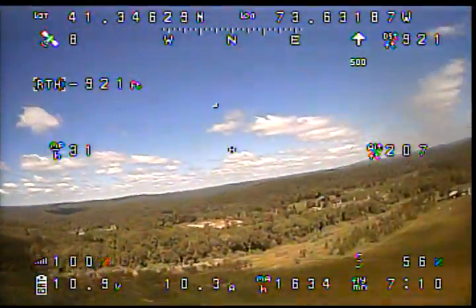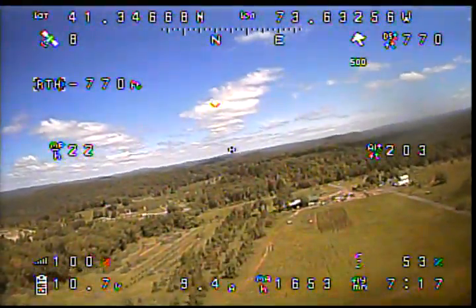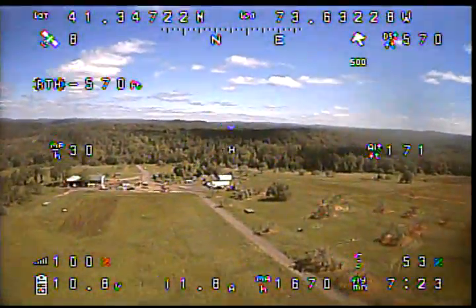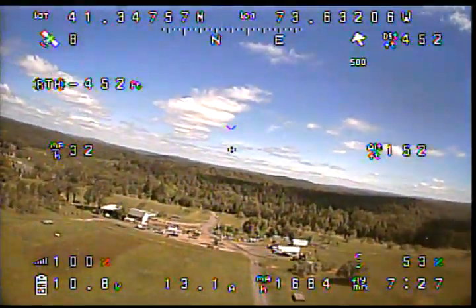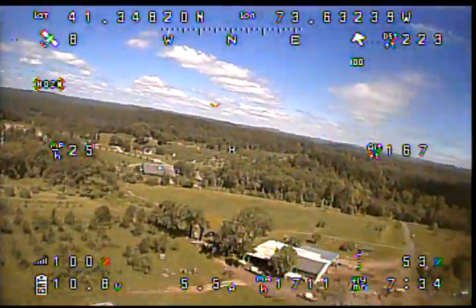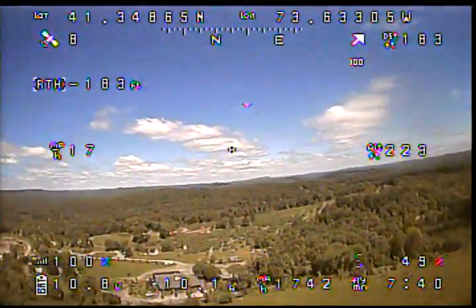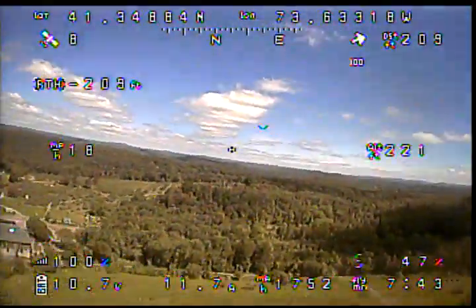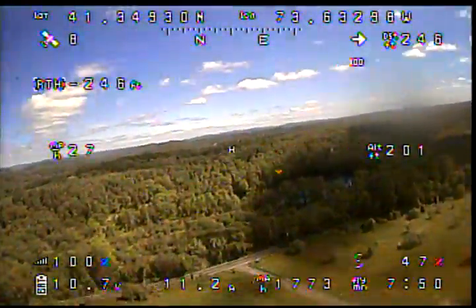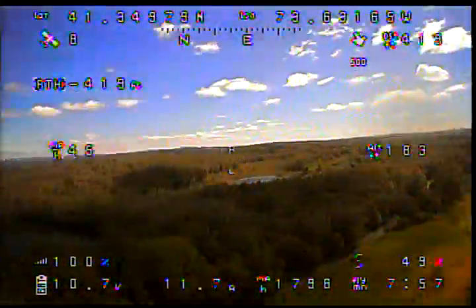All right, returning to home again. You see the return to home indicator in the upper left? Just below the GPS, it says RTH - that's my flight mode. So if you keep your eye there, when I switch modes - like here I switch to ACRO, and now back to RTH. And that's your distance to home? Yes. I like the way it's totally controlling the throttle. It's just at 47% throttle - actually, I don't know what throttle it's at, because that displays what my RC throttle is, not what the Naze throttle is.